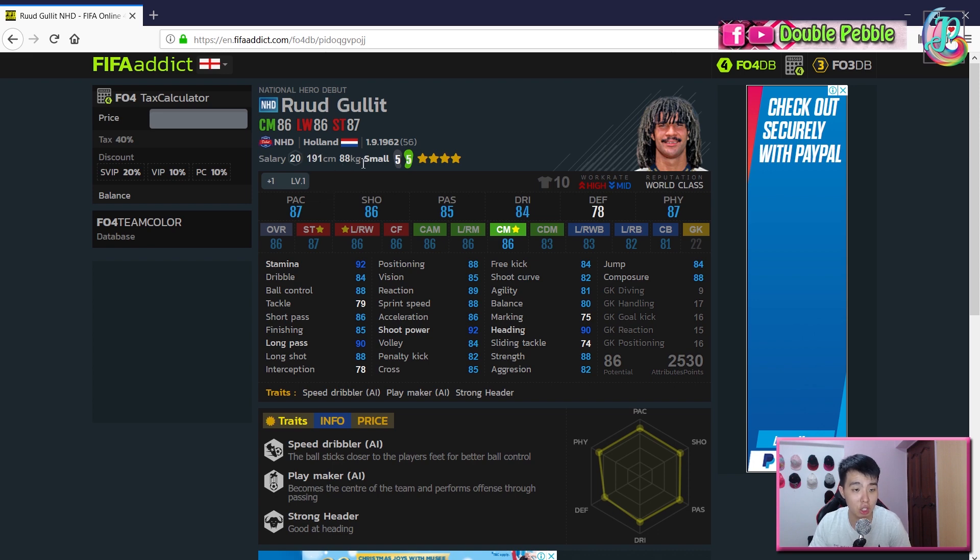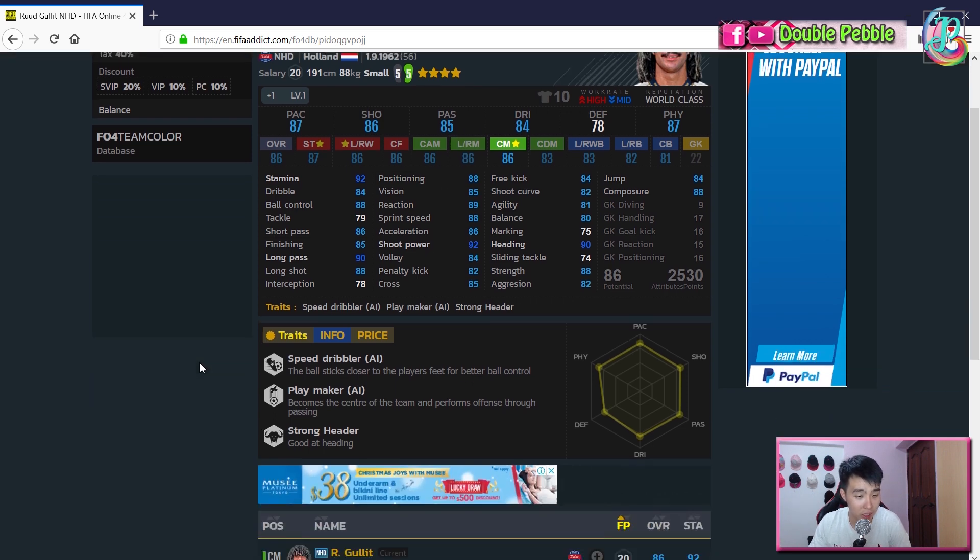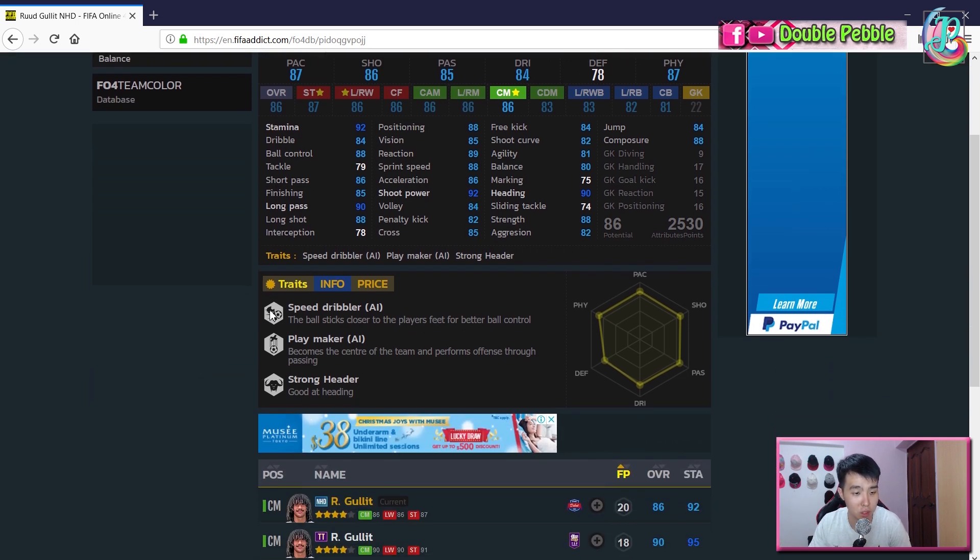He's very tall at 191 cm, 88 kg, small build. He's got no weak foot — 5 star weak foot — and four star skill moves. Work rate is high/mid, which basically means he's more of an offensive player. In terms of traits he's got the speed dribbler, playmaker — more for manager mode — and the power header as mentioned.